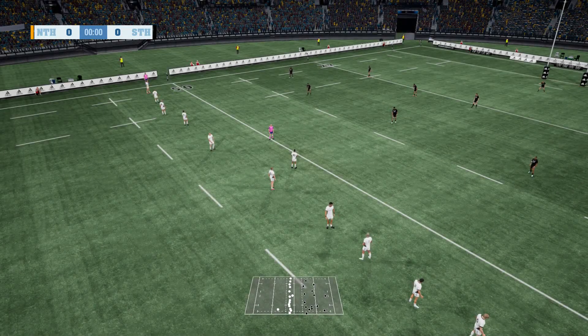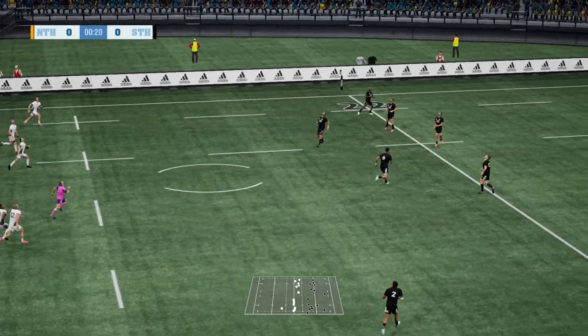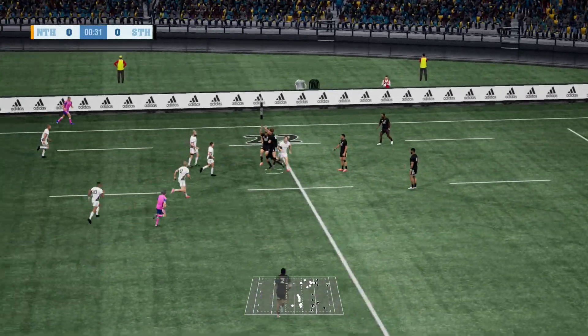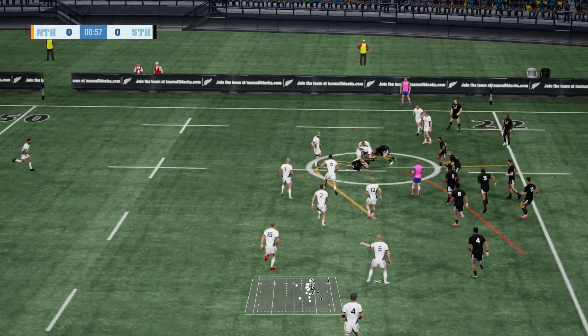Just waiting for the ref here, then we can go to kick-off. Moanga kicks off. Bowdoin Barrett takes in the kickoff. And down he goes, finally.